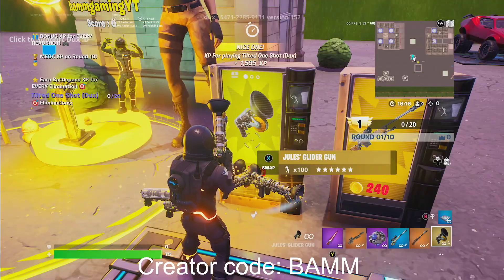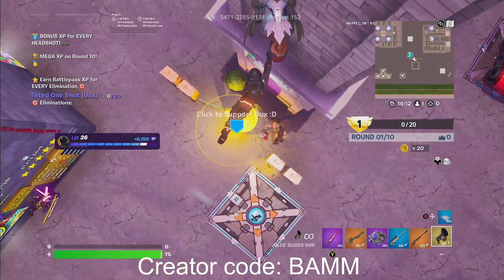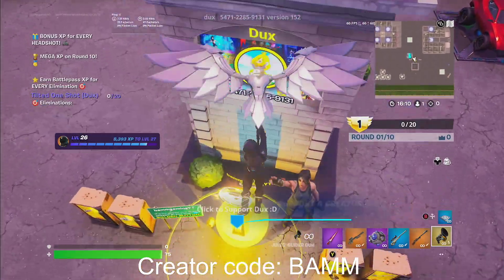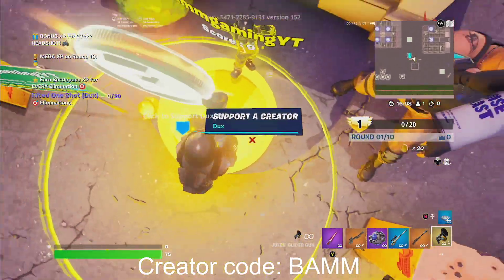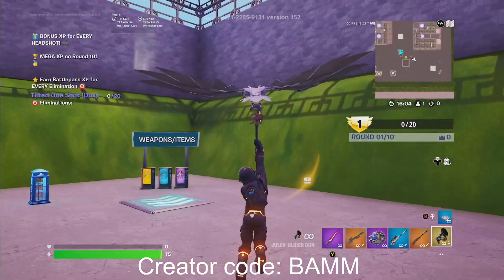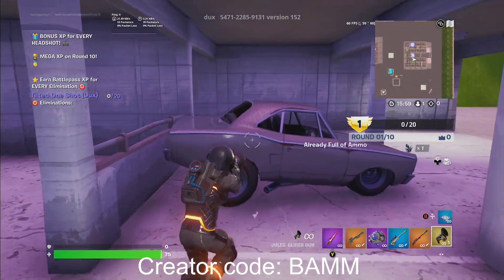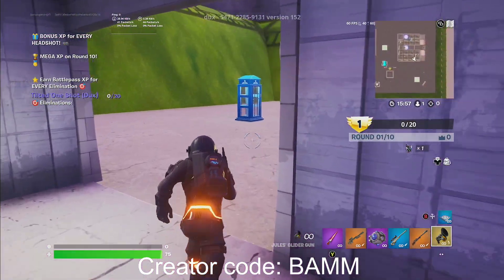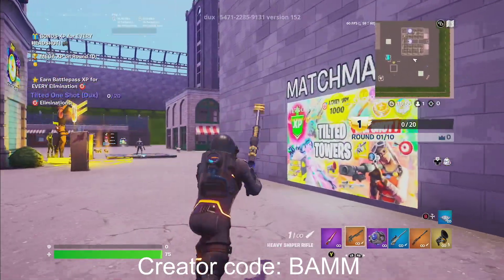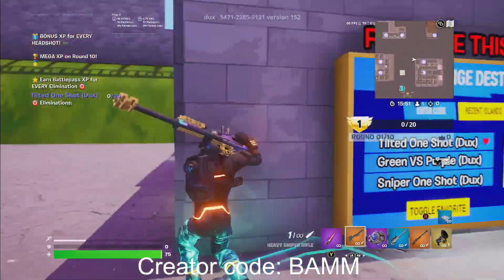We just got around 10,000 XP. So literally all we're gonna do is continue to do this. There is another XP method — let me just show you guys right here. It's a glider thing. So the next thing you wanna do is hop in. You guys actually could do this on public mode, so let me show you an example of how to do this on public mode and get some more XP.